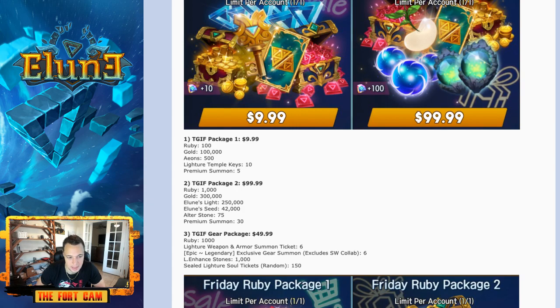From these three packages, I think hands down package three is the only one I would get. You're getting 1,000 rubies for $50, compared to package two where it's $100 for the same ruby count — double the price. So the ruby value is insanely better. 1,000 rubies for 50 bucks isn't bad, plus the 1,000 light enhanced stones, which are super, very rare in the game. There's also a chance of getting at least one legendary gear summon, and if you get boots or necklaces from the weapon/armor tickets, that's very good value — because Ascariot and Ima are two of the hardest bosses in the game right now, and completing a set is totally worth it.